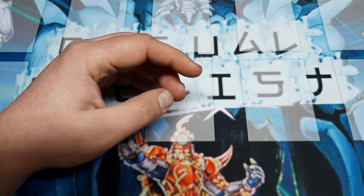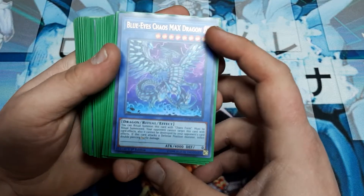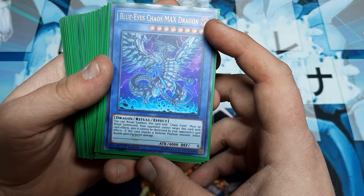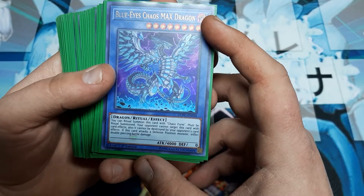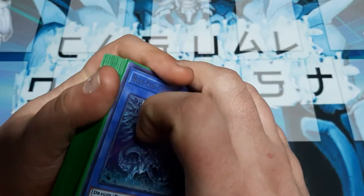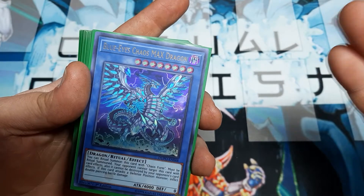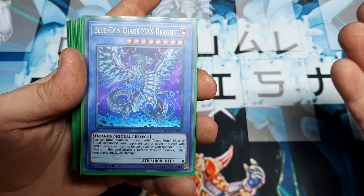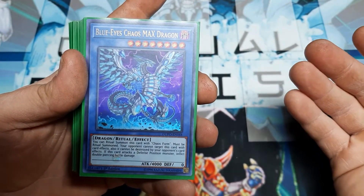The thing that makes this a beast of an OTK is the effect of Chaos Max: your opponent cannot target this card with card effects, cannot be destroyed by opponent's card effects, and if this attacks a defense position monster it inflicts double piercing damage. So 4,000 attack with zero defense at double damage rate is 8,000 — which is your starting hit points. Chaos Max Dragon can effectively OTK on the first turn if properly set up.